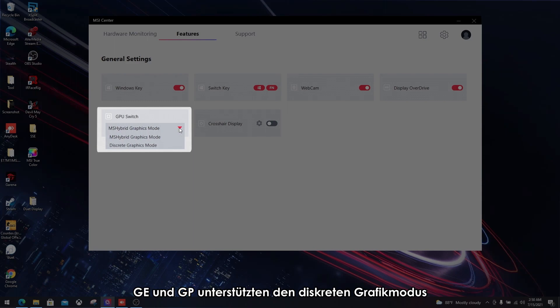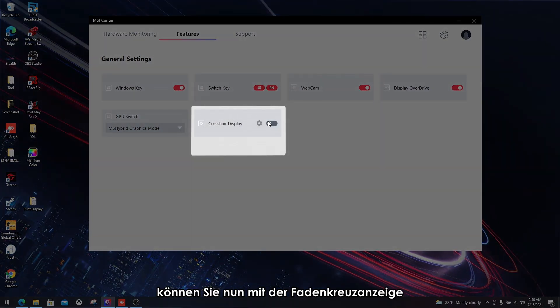Only MSI GS, GE and GP series support discrete graphics mode. Finally, with the crosshair display, you can now turn the crosshair on permanently. This is especially useful in FPS games, even when there isn't a scope.